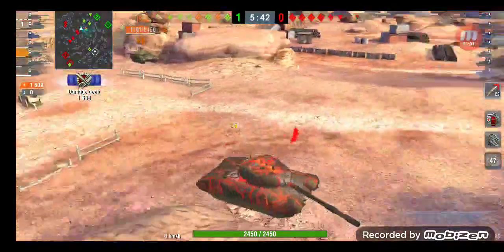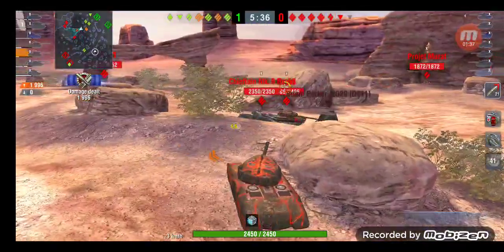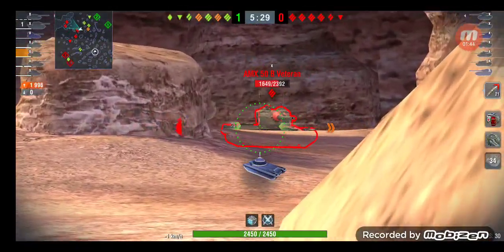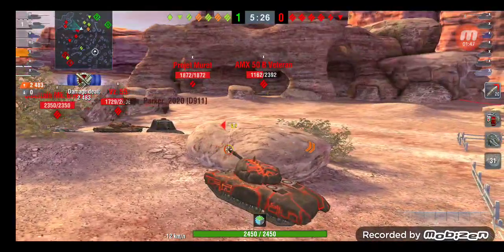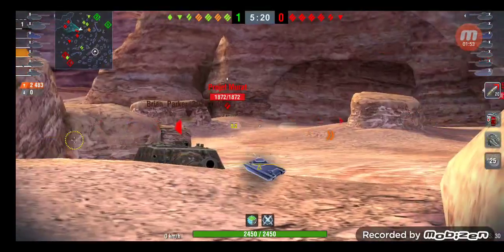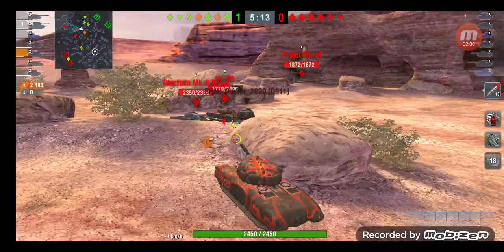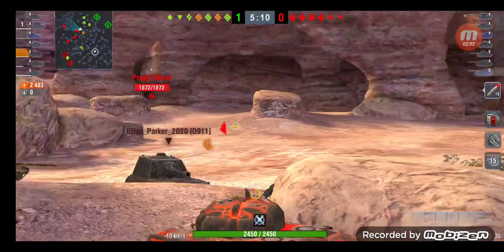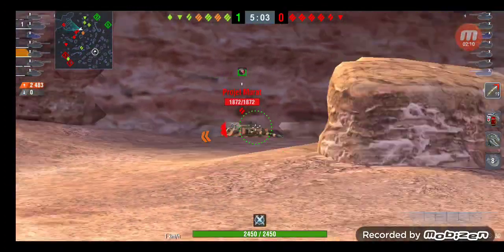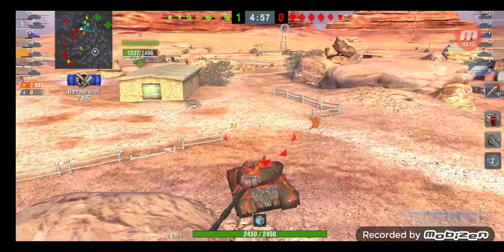My Legendary is getting nuked behind me, as you can see. The AMX is going for him, so he's just getting nuked. But I'm keeping these guys from completely pushing, so that's nice. I've already hit 2,400 damage — this is going to be a high damage one. That's just a derpy rushing gun right there; not much I could do better to aim there.